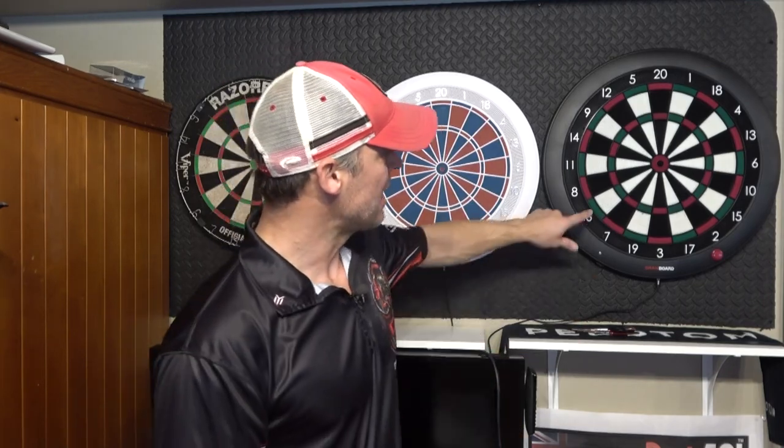A more advanced version of 501 is to go double in, double out — you can only start scoring after you've hit your double and you have to finish on a double. A more advanced level than that is master in, master out. A master is any double or triple to begin, and then you can finish on any double or triple. So if you have 60 left, you can either hit treble 20, or go 20 and double 20. So 501 has different versions for beginner, intermediate, and advanced — all you're doing is working from 501 down to zero without busting.